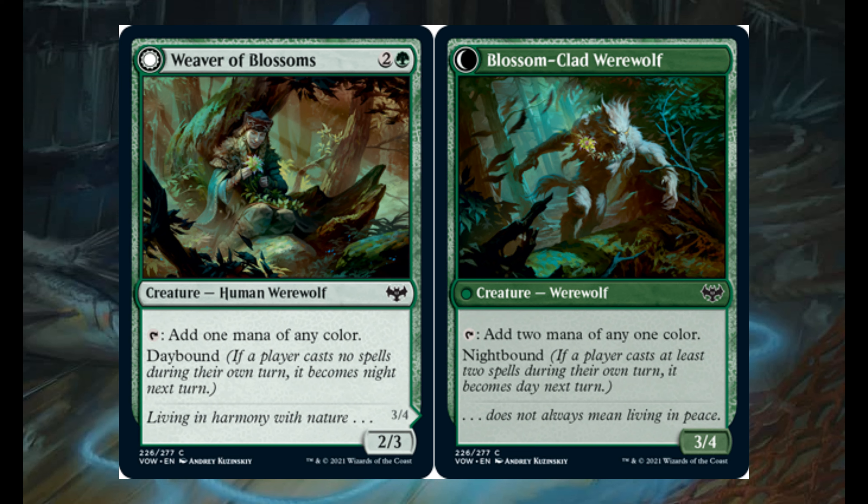Weaver of Blossoms for 2 and 1 green. It's a 2/3 human werewolf. Tap to add 1 mana of any color. It has daybound, which means that when it's day, it's Weaver of Blossoms. When it's night, it transforms into Blossom Cloth Werewolf — a 3/4. Tap to add 2 mana of 1 color.